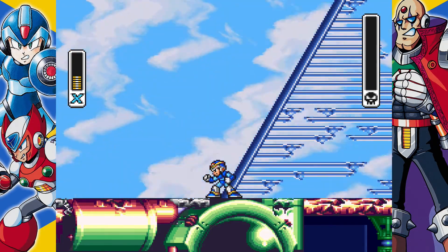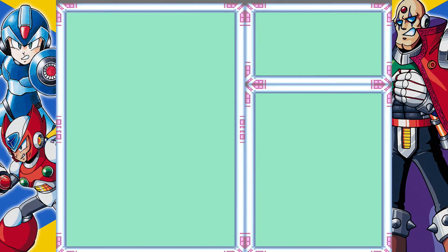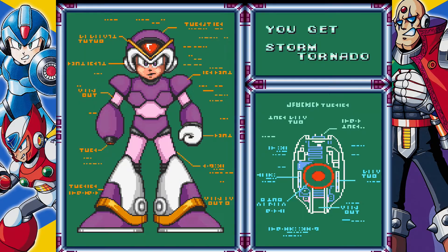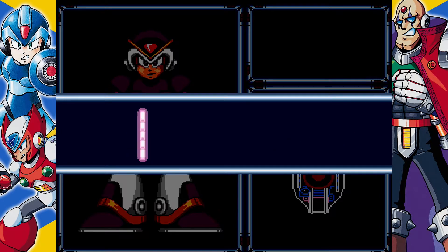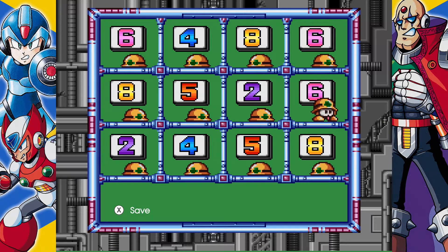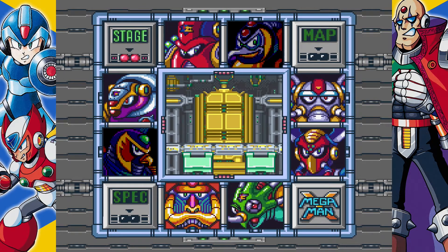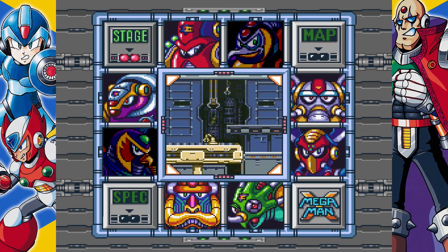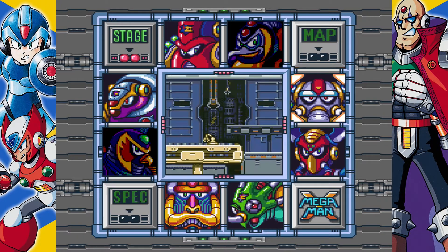And now I know how those E-Tank items work. Every time I heal myself and I'm at full health, all the remaining health goes to the E-Tank for me to use. Now then — who do I want to go up against next? Let's try Flame Mammoth.